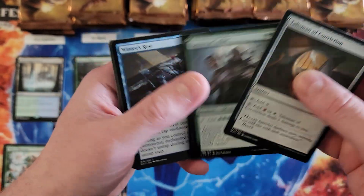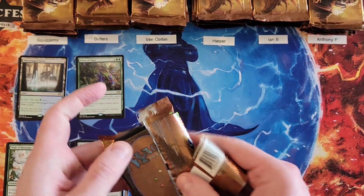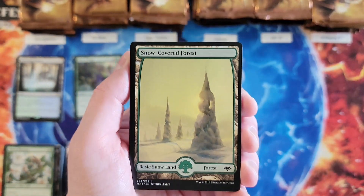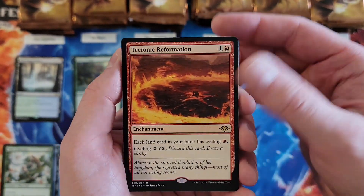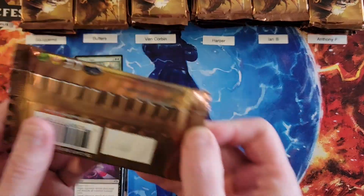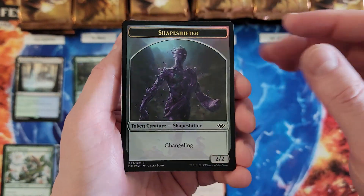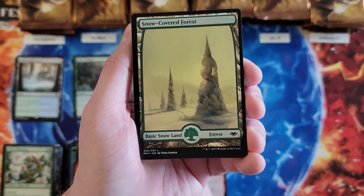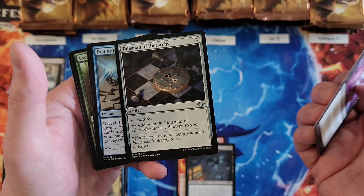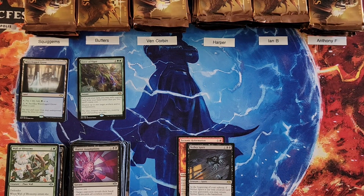And then a Talisman of Conviction right below it. Very nice. Next pack: Tectonic Reformation for a two. And we got a Shapeshifter Foil Token, a Snow-Covered Forest, and Nether Spirit — that is a three. Then Talisman of Hierarchy and Fact or Fiction — so that is a three. That puts you at a nine, Butters. You tend to get one foil rare per box, so that foil rare is going to be a big difference. You can get two foil rares, but that's less common — usually it's going to be one.